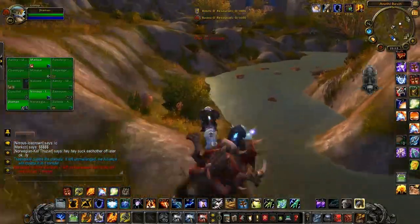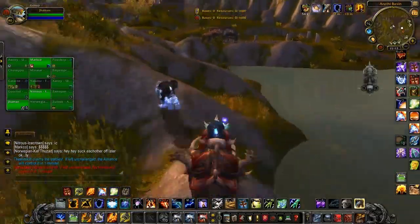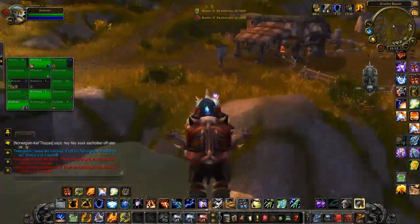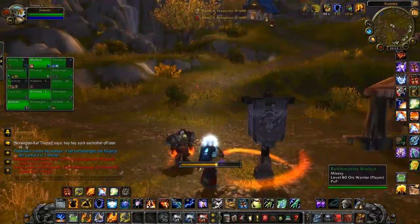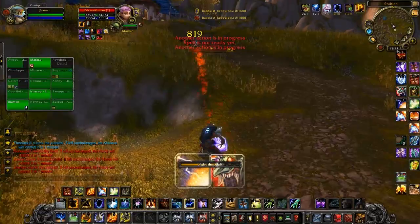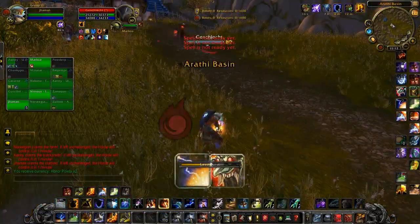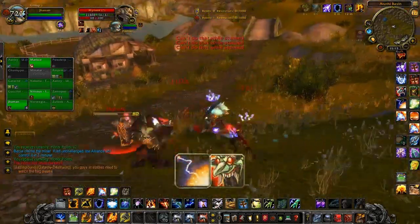So if there are two people I'm running up on and they're fighting and not paying attention to me, if I throw a Lightning Bolt and then a Flameshock, I got the Lightning Bolt's damage and the Flameshock before they even realize I'm there. If instead I throw a Flameshock out first, they notice me beforehand and the Warrior might turn and charge me to stop my damage. But Lightning Bolt then Flameshock means I got a little extra damage in before he did that.